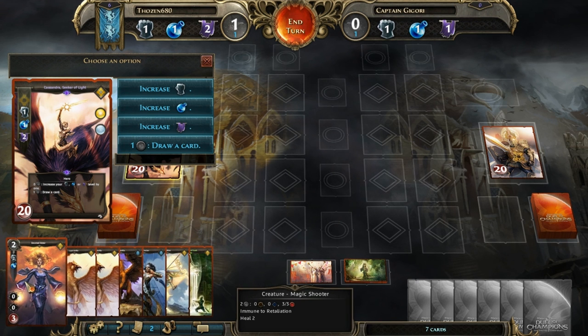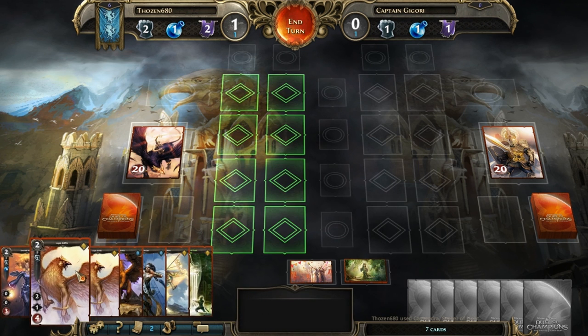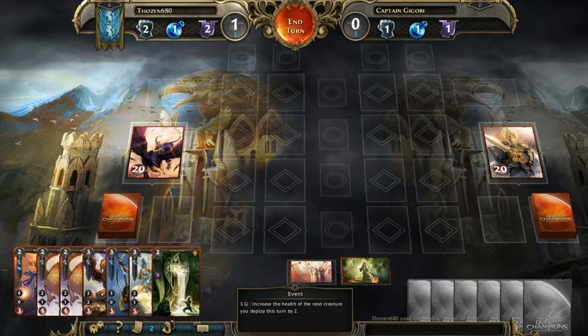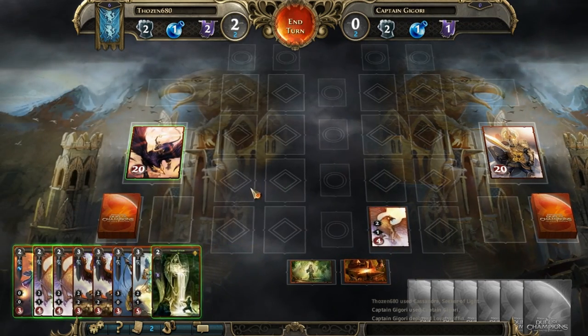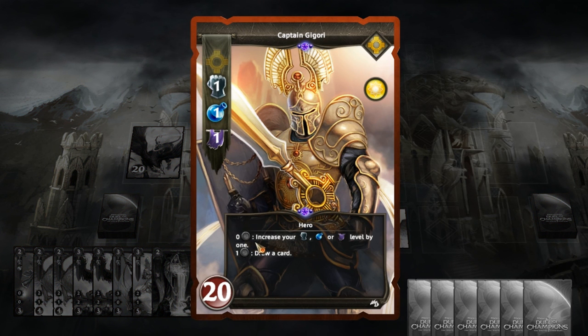The first thing I want to do — she's a healer — but I'm going to increase my might by one so I have more choices to cast. I don't have anything that costs just one down here. Just to let you know, each player draws a card but I'd have to cast two of these. These are different events they can play, like increasing the health of the next creature you deploy this turn by two. Turn one was fairly standard — you draw a card every turn. The AI plays super quick so I can't really explain it until after the fact.